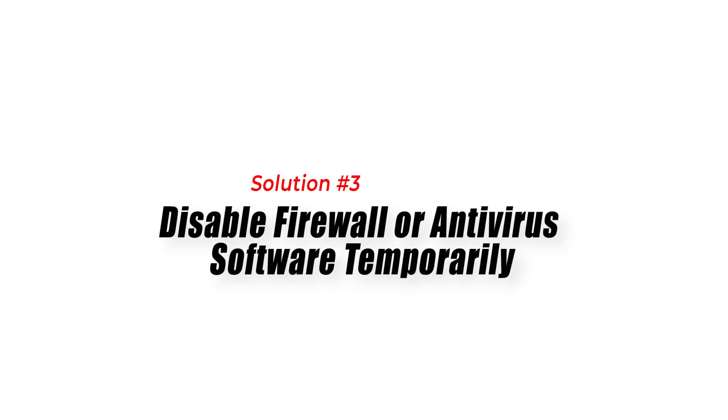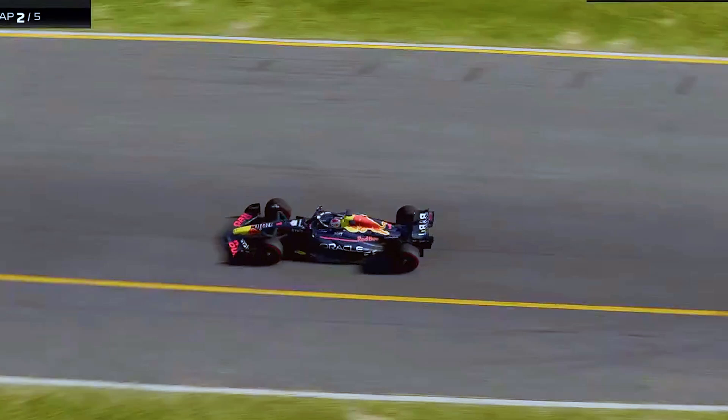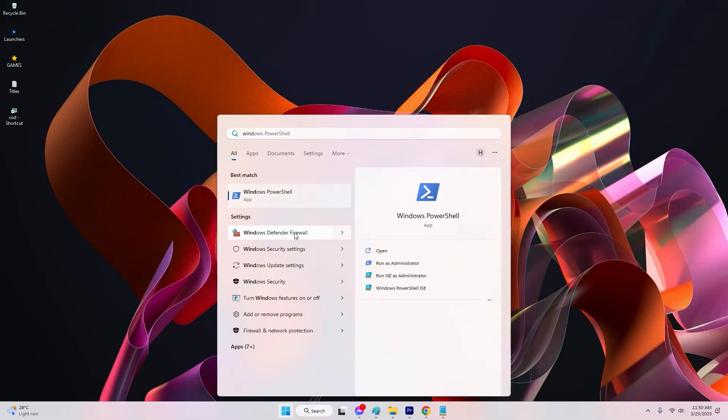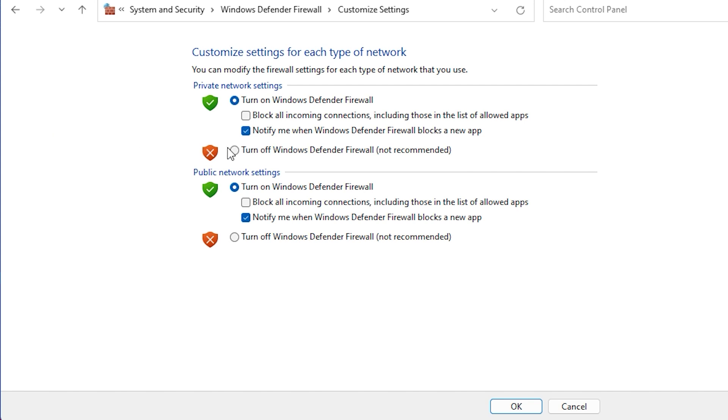Solution 3: Temporarily disabling firewall or antivirus software can help fix F123 multiplayer not working because these security measures can sometimes block the necessary network ports or interfere with the game's communication.